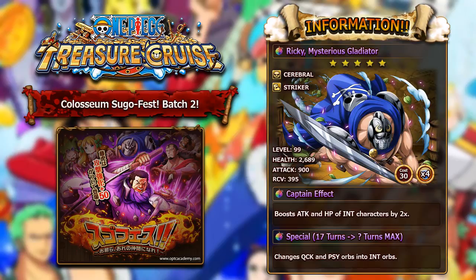They're bringing back old captain effects into newer units. It could be for the fact that a lot of people are struggling to pull Vista, and they want to put more units like Vista in the rare recruit pool. His special, which starts at 17 turns and maxes at an unknown turn, will change Quick and PSI orbs into INT orbs — a little bit of a weird special. Previously you had to use really weak story mode characters to get full orb control like that. It's actually really cool that we're getting Riki who does have this ability, and Taonami does the same sort of thing as well. Overall, a really average unit — definitely not really bad, but definitely not really good either. He's kind of in the mid-tier.